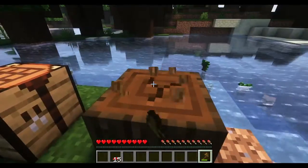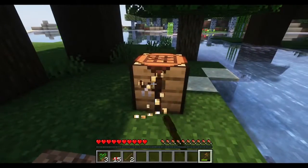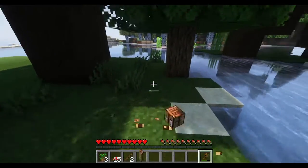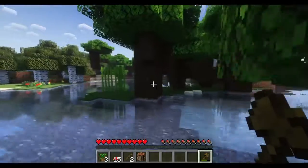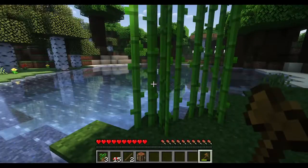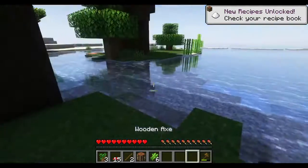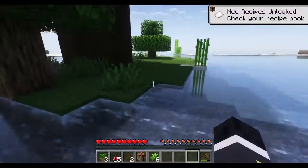Now we need brown mushrooms and we can make mushroom stew. Some good old birch. People don't like birch and honestly I can understand why they don't like the log - the log is absolutely disgusting. But the stripped version and the planks actually look pretty good, honestly.